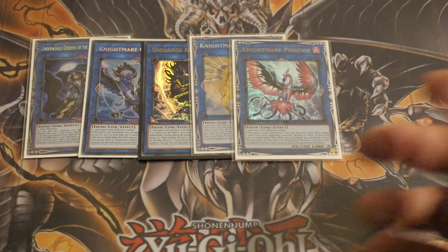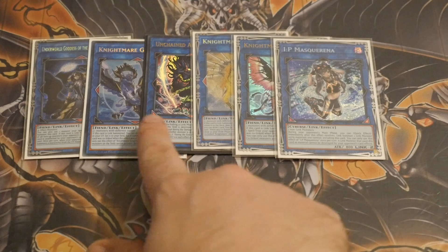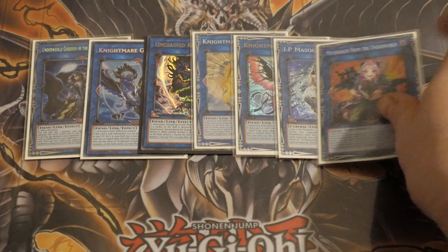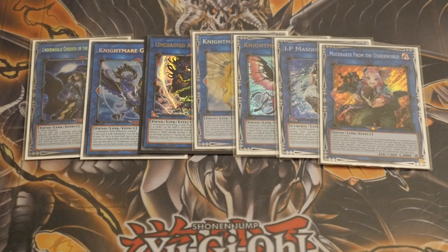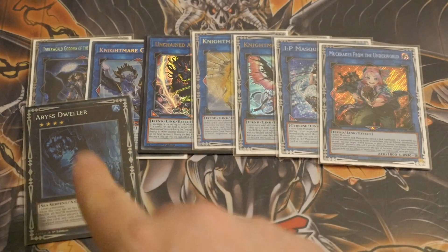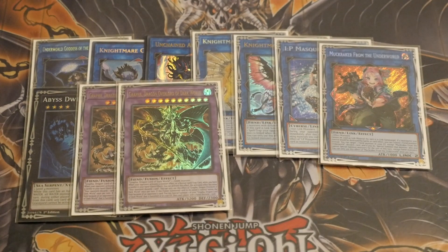Nightmare Unicorn, Nightmare Phoenix. Our first non-Fiend monster is IP Masquerena, purely to get into a strong and protected Abomination or Griffin, and of course Underworld Goddess. Muck Rucker is very important in this build. We don't play the Zalmoxis lock because of Rivalry — you don't want to put yourself under an IP. If you do flip Rivalry and you have a non-Fiend Bysteel, chain Bysteel's effect first and get rid of it, so the graveyard is locked out. Then we've got the two Grefa Fusions — pretty standard.